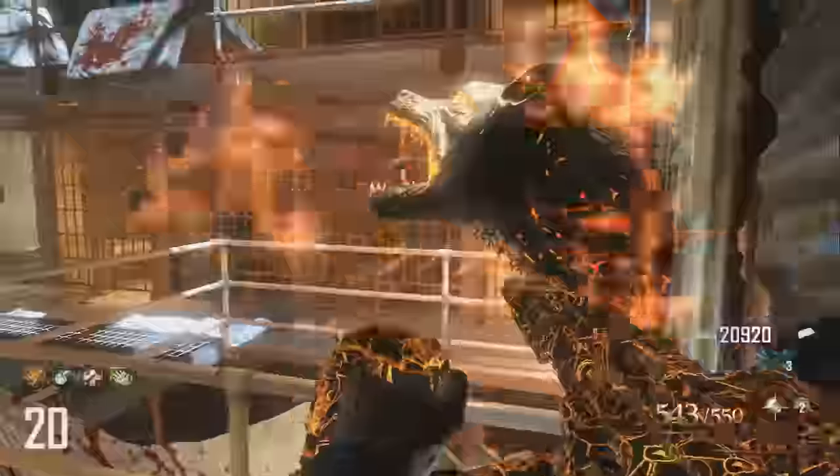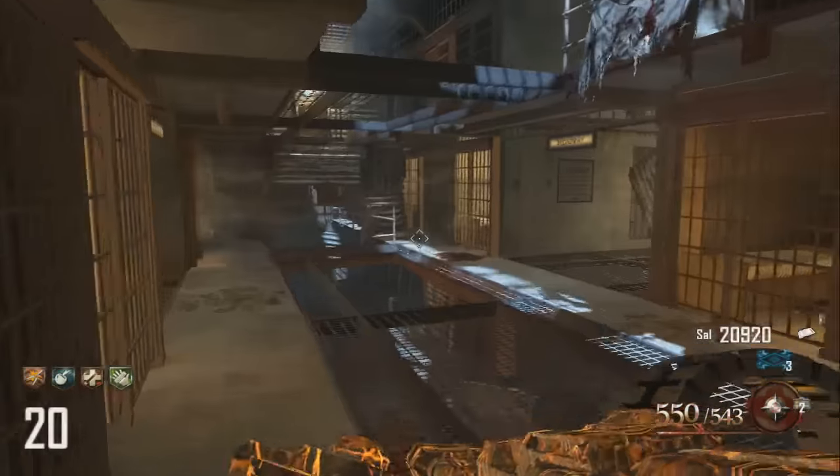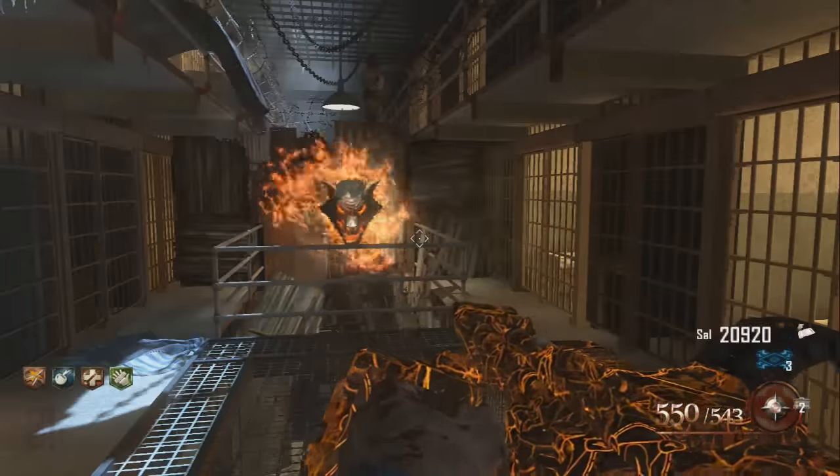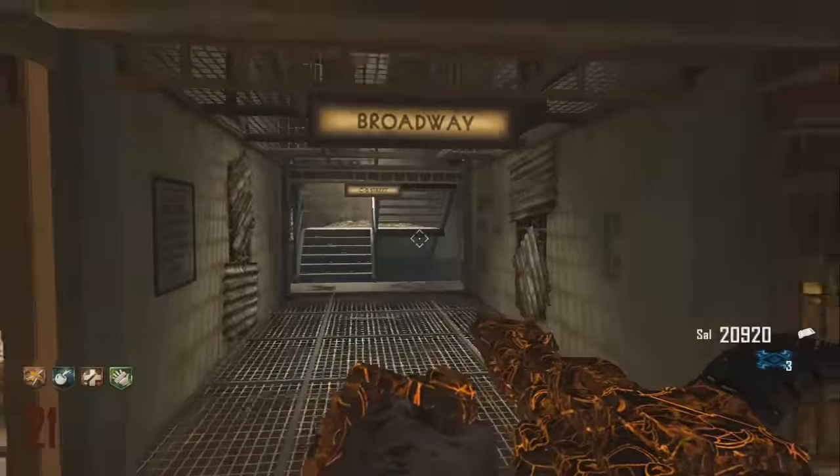Hey guys, Syndicate here and today I'm bringing you a tutorial on how to create the Acid Gap Kit. What this does is allow you to take your Blunder Gap that you get from the box, then you pack-a-punch it, then you put it in the Acid Gap Kit to create the Viltrolic Withering.